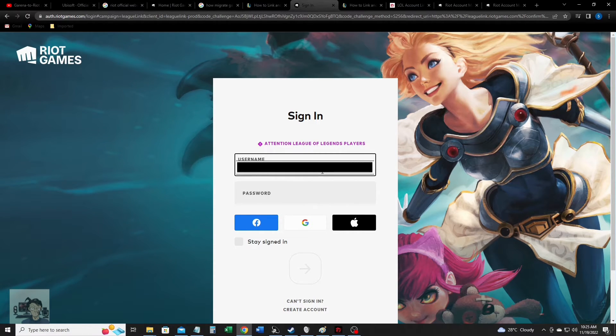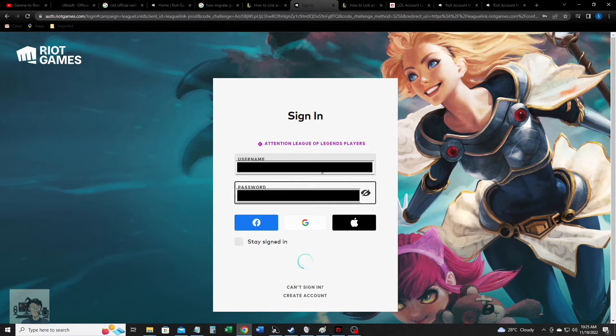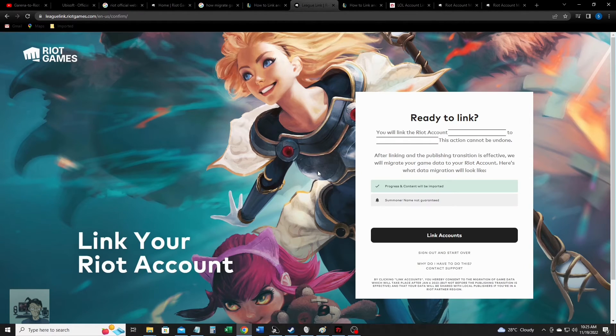So you just log in, and afterwards this final page will appear. There's just one button right there — 'Link Accounts.' So if you're sure that this is the Garena League of Legends account that you want to link your Riot account to, you can proceed to click the 'Link Accounts' button. Just like I said earlier, you have to make sure this is the Garena account you want to link to your Riot account, because after this, there's no turning back.